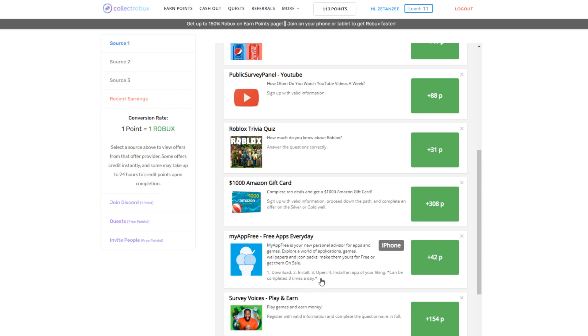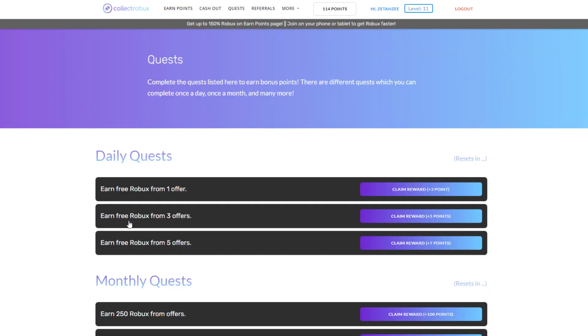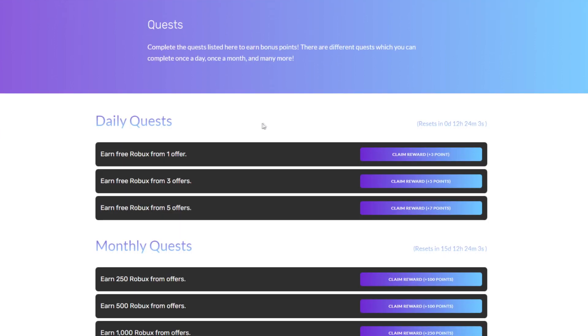You can complete this offer three times a day. Downloading an app probably only takes one or two minutes, and you get 42 Robux each time. Do that three times a day and that's 126 Robux. You can do that every single day. There's also something called Quests — click on that or the Quest tab at the top to go to what I think is one of the best incentives on the website.